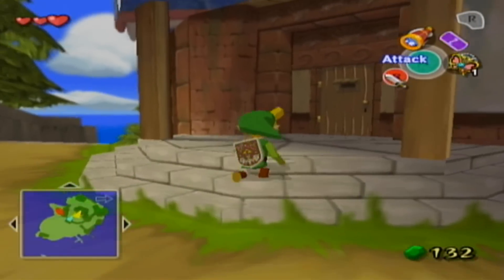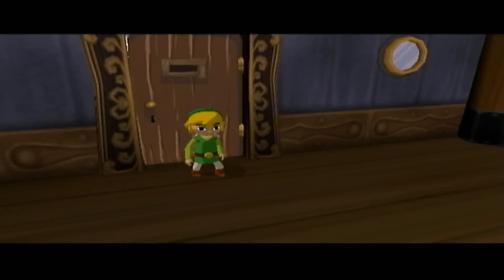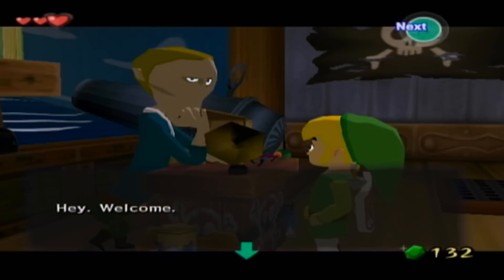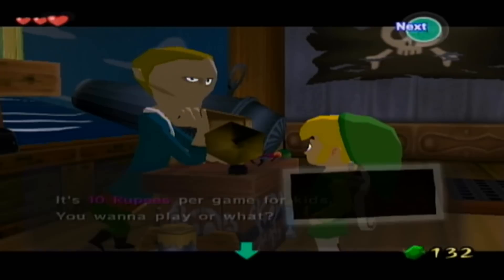So first thing we're going to do is we're going to go to this building right here. I believe this is a fun little mini-game we can play, if I'm not mistaken. Indeed it is. Say hello to Salvatore. It's 10 rupees per game for kids. You want to play or what? Sure.